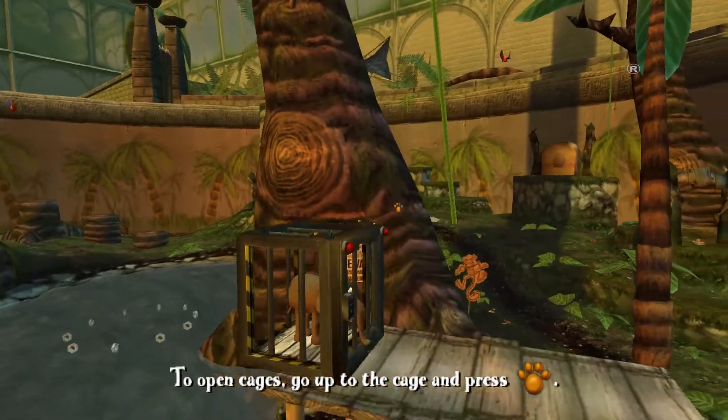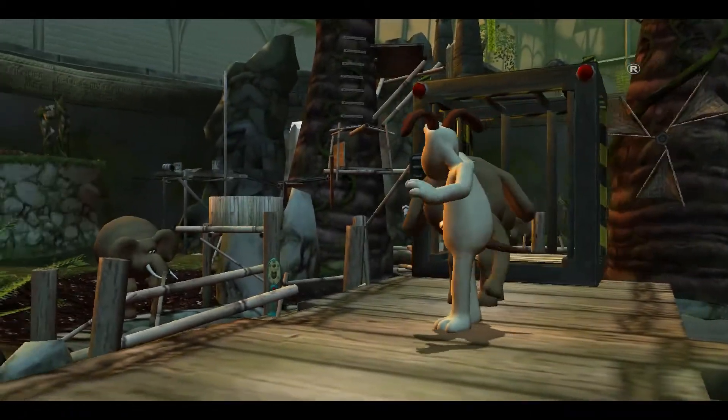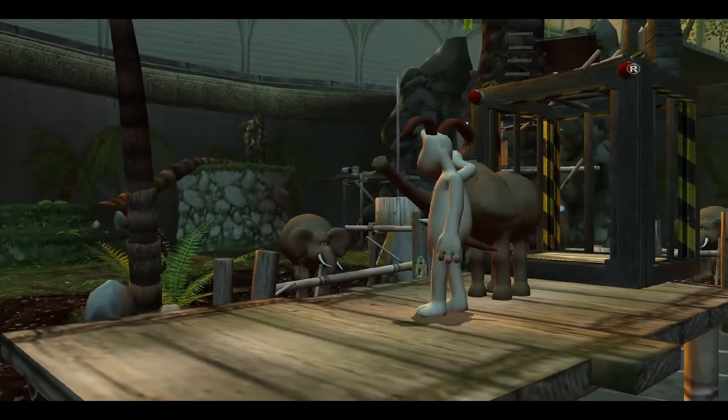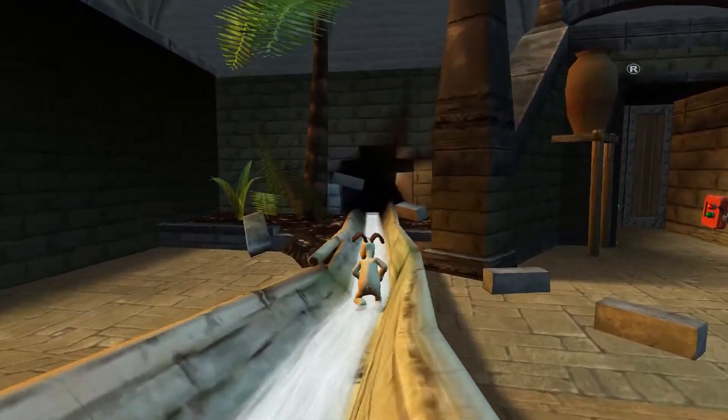To open cages, go up to the cage and press action. Enough with the tutorials, past Wallace — I already know this. Now, let's see where this first stream goes.